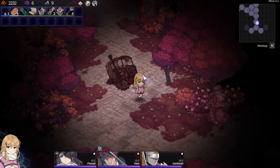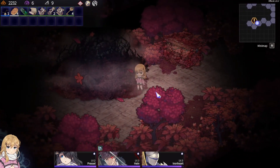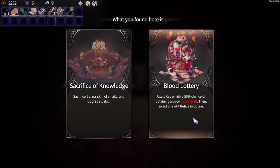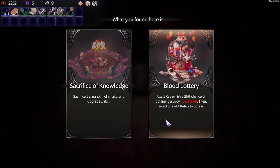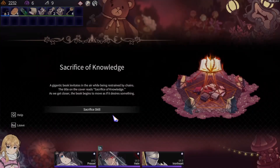Bread! Yes! I take every resource of HP around here — every little bit. What do we have here? Sacrifice one class skill on an ally and upgrade one skill. Bloody lottery: use one key to risk a 50% chance to obtain a curse skill, then select one of four relics. There's a 50% chance to mess up, but I can pick one of the relics. Sounds interesting, but sacrifice of knowledge might be better for us.